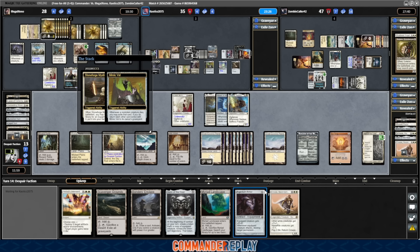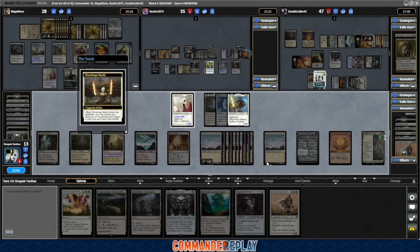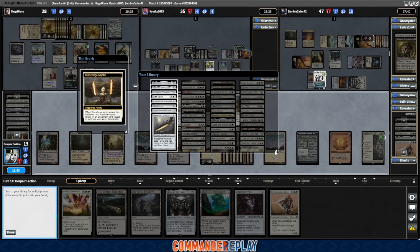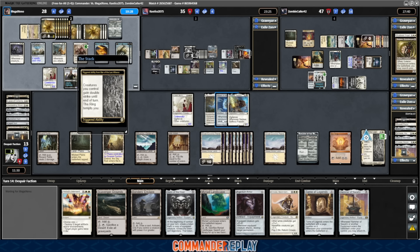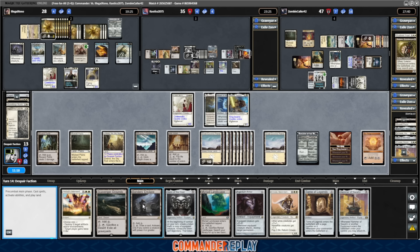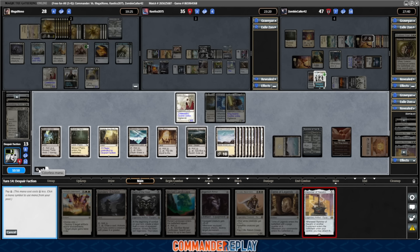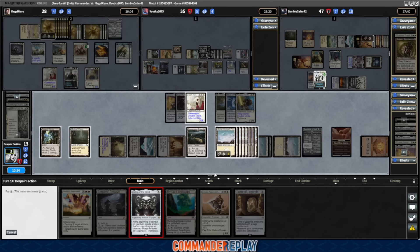We should've got Blackblade Reforged with the Stoneforge — has to be a creature, can't get Blackblade. Actually, Argentum Armor with Double Strike? We probably can't get Argentum Armor in now with the Host, which means we probably have to go for Argentum Armor then. Argentum Armor with Double Strike should be enough. Use the Stoneforge — we can get Hammer of Nazahn. Hammer is a free equip. I like that because it saves the mana. Let's get Hammer of Nazahn because now our mana's all jacked up. Tome of Legends. Double Strike. The ring tempts us — choose a creature to be the Ring-bearer, let's say Nadar. War of the Last Alliance goes down. Play Scavenger Grounds. Kaomancer's Map continues to trigger.